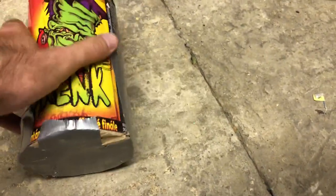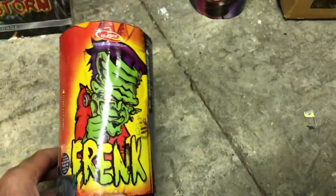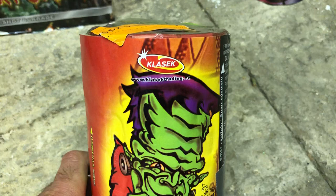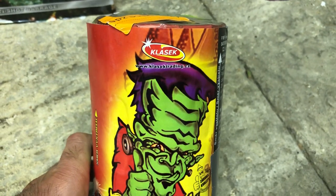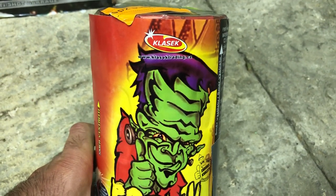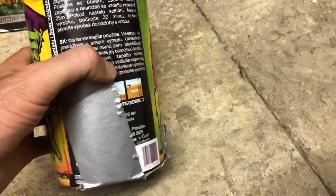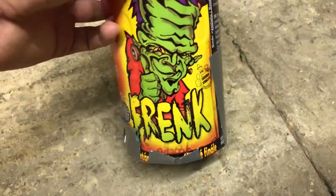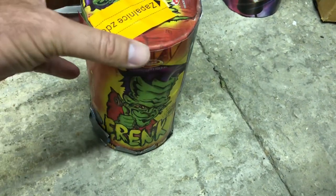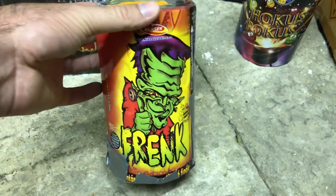Another new one I was given to try out — the bottom wasn't in good condition so I've put some tape on it. This is called Frankenstein by Classic. We've seen a couple of fireworks from them available in the shops. This is from the Czech Republic and is basically a 100-gram fountain. From the videos I've seen online it does a crackling effect and also has some comet shots and whistles in there — a really nice fountain.